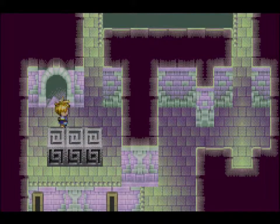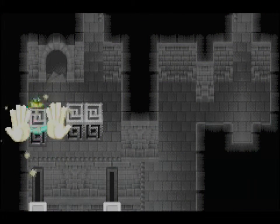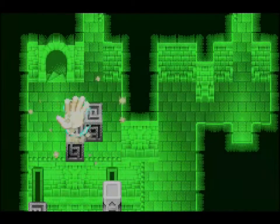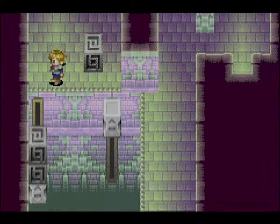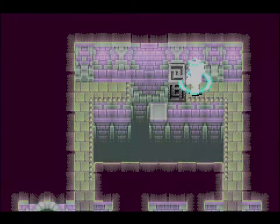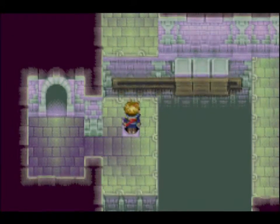Let's go over this way. We have one of those passes where we have to balance weight by using the Kerry stones here. Let's go ahead and clear up the shortcut, and let's activate another one of those switches.